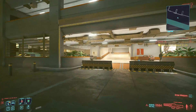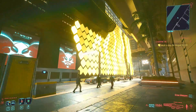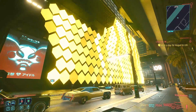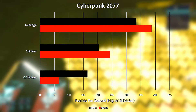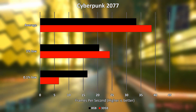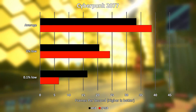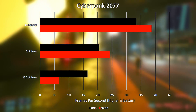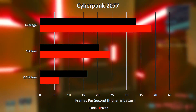Jumping right into it, we have Cyberpunk 2077 running the ultra preset which the game defaulted to. Ray tracing is disabled as it is not supported by the RX 5600M. The game felt quite smooth in both configurations, with 8GB of memory achieving an average of 33.4 FPS and a 1% low of 20.5. With 32GB, the average frame rate saw a boost of over 15% to 38.7 FPS and the 1% low saw a boost of a little over 18% to 24.2.